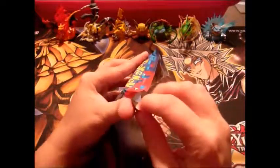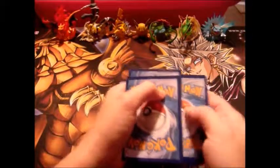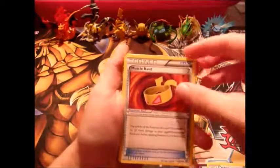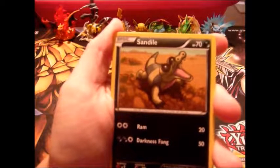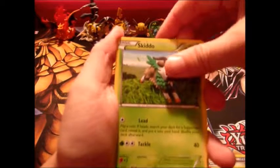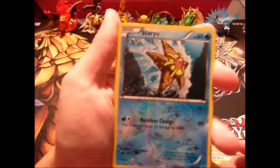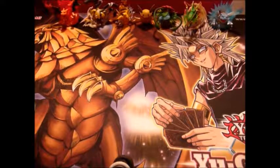So the Blastoise pack — let's see what we pull out of it. We got a Dodrio, a Muscle Band, a Red Card, a Bunnelby — I hate that thing — a Sand Isle, a Voltorb, a Skiddo, a Scatterbug. The Reverse Holo is a kind of cool looking Staryu. And the rare in the pack is a stupid Sweller — a non-holo rare. That's just not fair. Leaves me feeling despair, but I know most of you don't care.